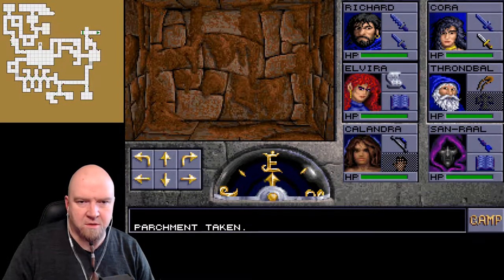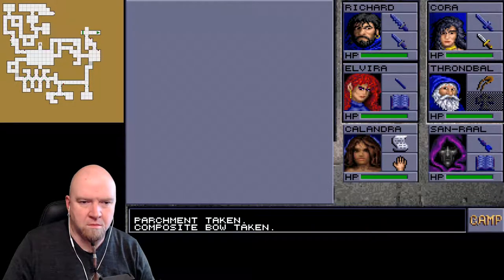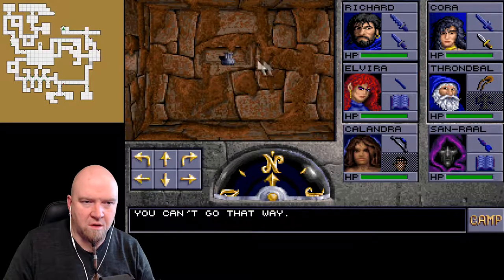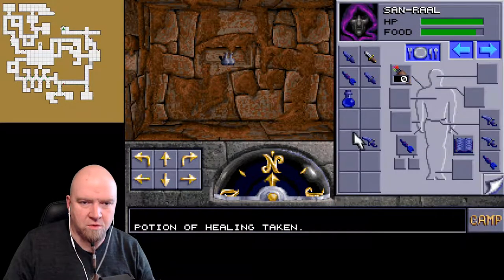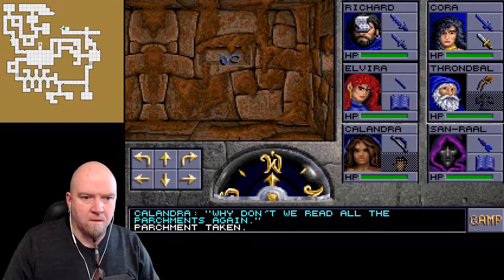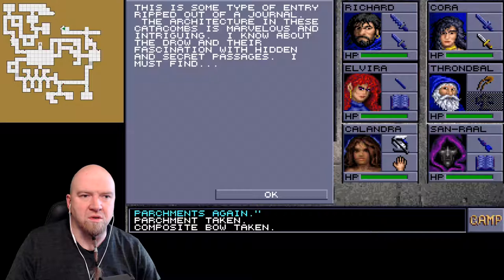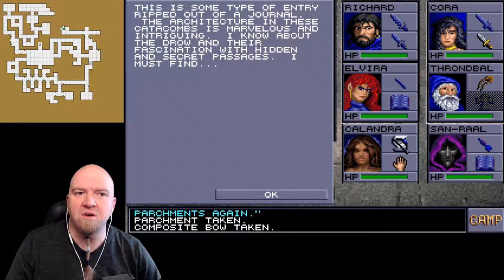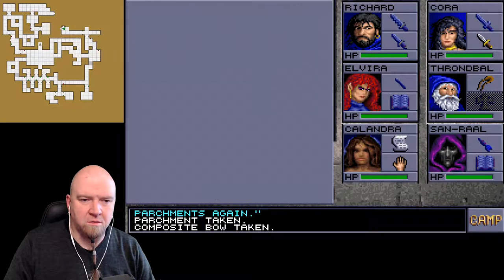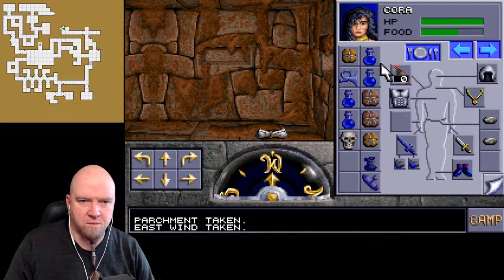What do we have here? A parchment - interesting. 'I think I have found the passageway to the hidden level. I am excited.' Hidden level - sounds good. A potion of healing, potion of speed. Why don't we read all the parchments again? This is some type of entry ripped out of a journal: 'The architecture in these catacombs is marvelous and intriguing. I know about the drow and their fascination with hidden and secret passages.' And there's the Horde - I guess you can count them as keys. Let's put them on Calandra.